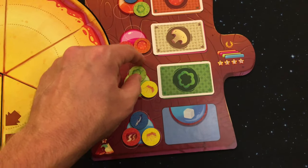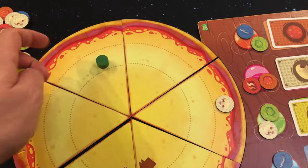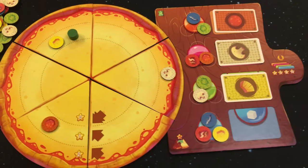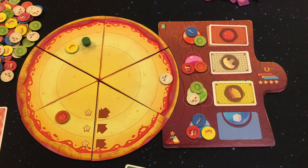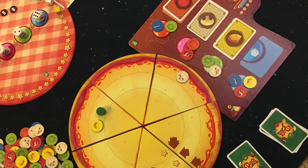Players will draw back up to three ingredient cards and again go through these steps, adding another ingredient to their pizza. Players will do this a total of three times during the cooking phase — so for each cooking phase, you will add three ingredients to your pizza.